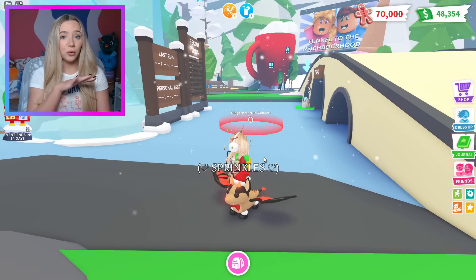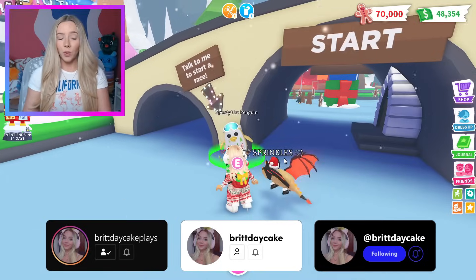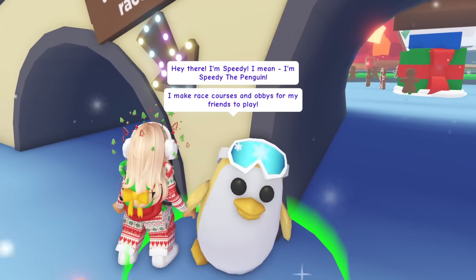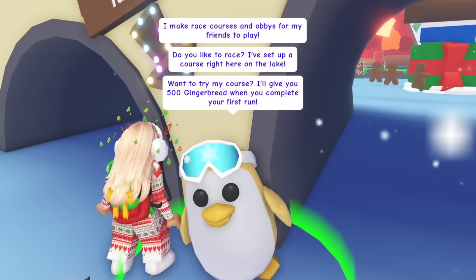Immediately after getting our 70,000 gingerbread, come over to the frozen lake and talk to Speedy the Golden Penguin. He says: 'Hey there, I'm Speedy the Penguin — I make race courses and obbys for my friends to play. Do you like to race? I've set up a course right here on the lake. On my course, I'll give you 500 gingerbread when you complete your first run.' We've got our ice skates on, let's go!